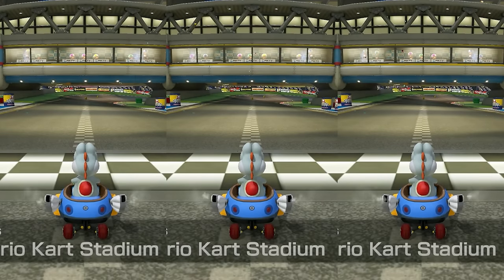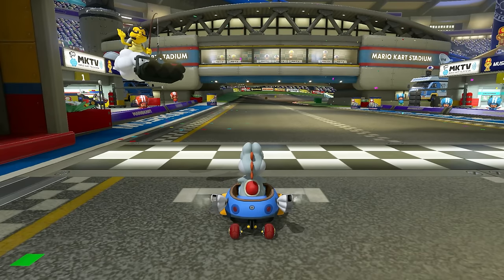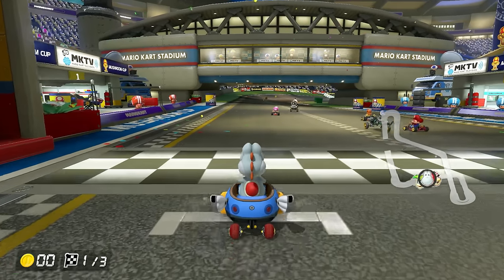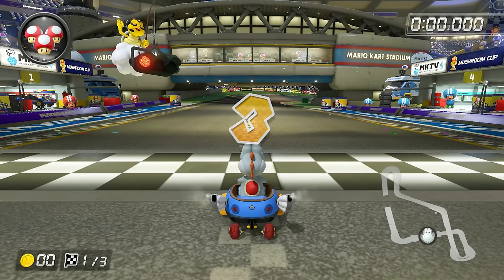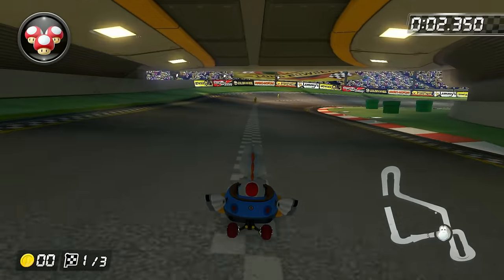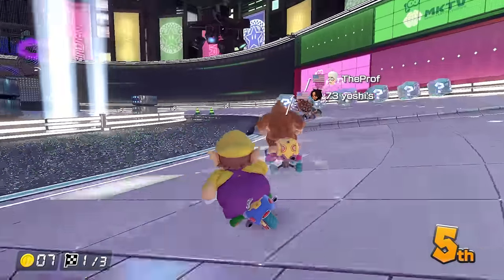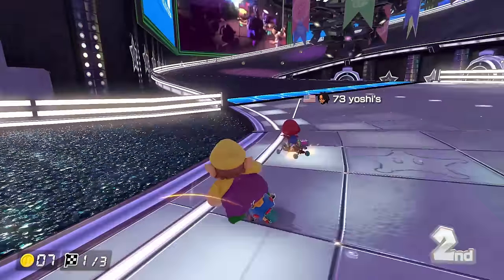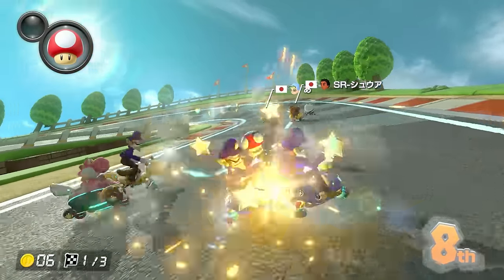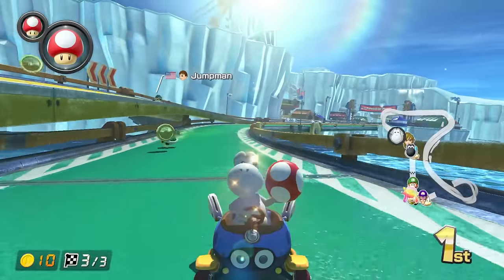Before we get into the more advanced stuff, let's talk about basic things like the starting boost, drafting, and rear-view camera use. At the beginning of every race, holding down the acceleration button during the countdown gives you a burst of speed. The longer you hold it, the better the boost — but holding too long will cause your character to burn out at the start. What I like to do is press the button immediately after the two appears on screen. Drafting is done by driving directly behind a player; after a bit of time, you'll get a sudden burst of speed, giving you the opportunity to pass opponents — but this comes at risk if the player ahead decides to drag an item.